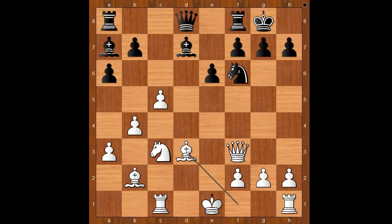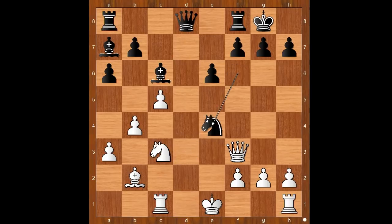Bishop to d3, bishop to c6. White to move — what is the best move for the queen? Anthony Miles played the best move: knight to e4. Bishop takes on e4 is not a good move — then knight takes on e4 and after knight takes on e4, queen to d5 and black is better.